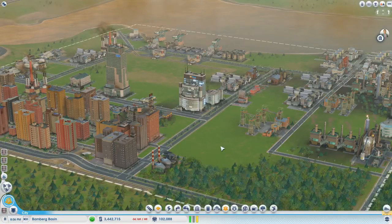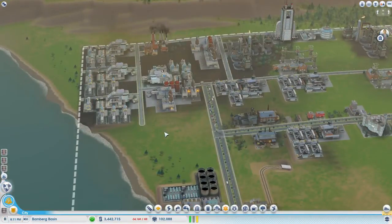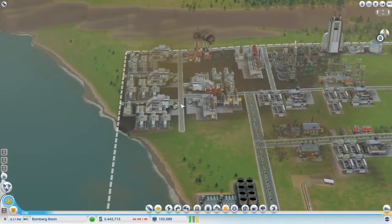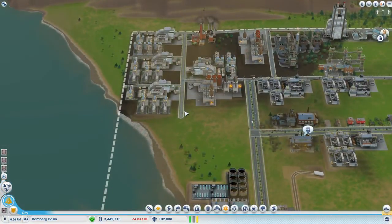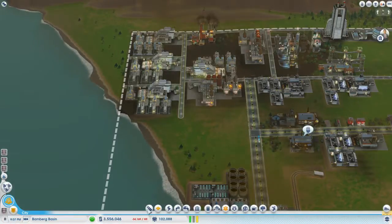Hello everybody and welcome back to Let's Mess Up SimCity with me, the Trunklton. Our last episode was a very good episode, we did a lot, we're making a footload of money now. Today's episode I want to get more money, more power - actually we're gonna rearrange some of this stuff and get it more neat, get it working a bit better. Let's speed up time, get everything sent over to the great works which is happening soon, and I need to start my timer - boom, timer started.